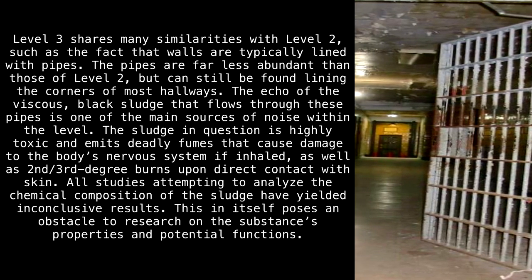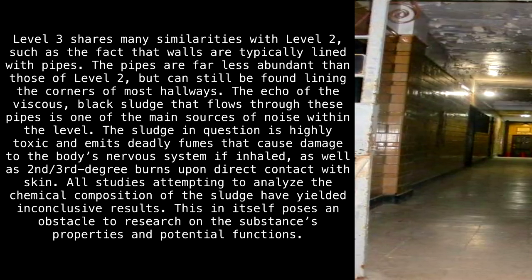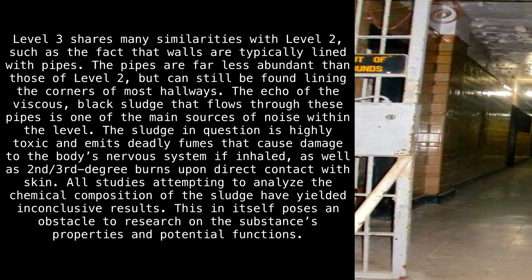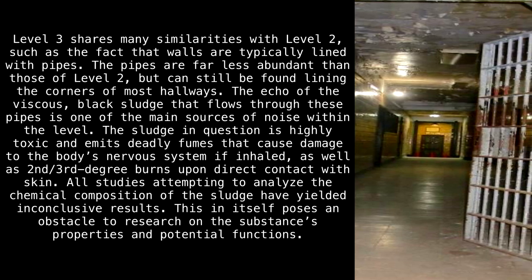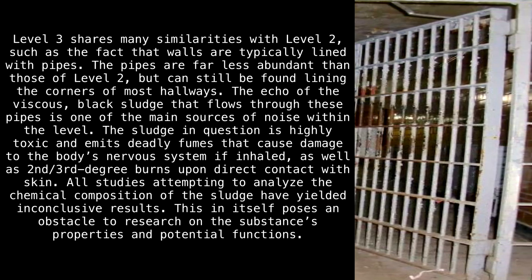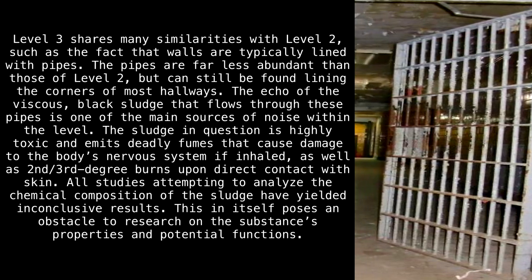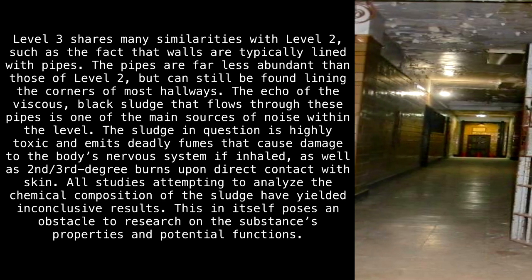Level 3 shares many similarities with Level 2, such as the fact that walls are typically lined with pipes. The pipes are far less abundant than those of Level 2, but can still be found lining the corners of most hallways. The echo of the viscous black sludge that flows through these pipes is one of the main sources of noise within the level. The sludge in question is highly toxic, and emits deadly fumes that cause damage to the body's nervous system if inhaled, as well as second/third-degree burns upon direct contact with skin. All studies attempting to analyze the chemical composition of the sludge have yielded inconclusive results, posing an obstacle to research on the substance's properties and potential functions.